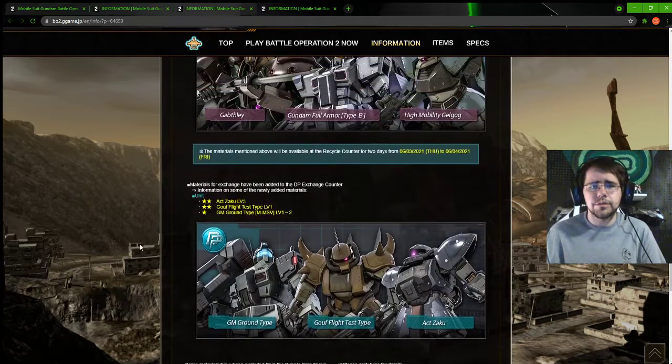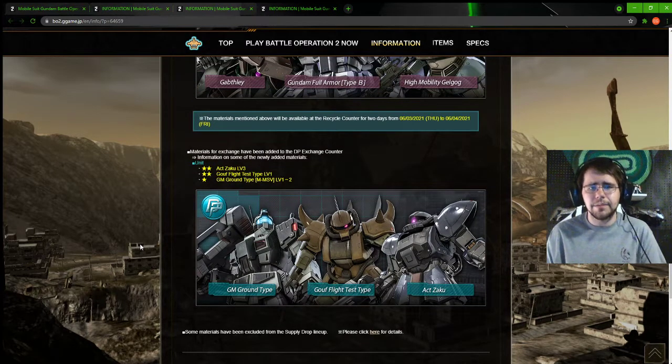Moving into the DP store stuff, we have the Akzaku Level 3, the GoFlight Test Type Level 1, and the GM Ground Type MSV Level 1 and 2 - so yeah, that is really nice. I didn't know it was both levels of the MSV Ground Type. There's a nice raid at 250 and 300. The GoFlight Test Type Level 1 is great at 350. It was about a hundred and something thousand for the Akzaku Level 3, probably because of the levels. The Test Type rank requirement is Master Sergeant 1 - that is really nice.